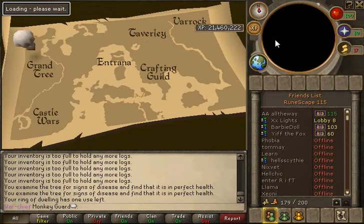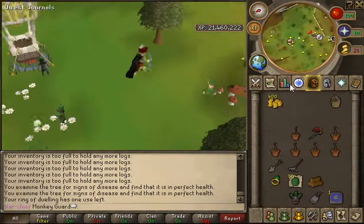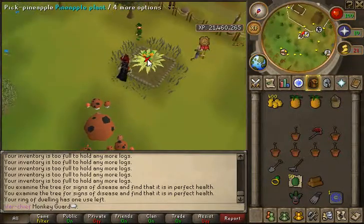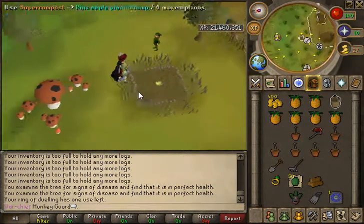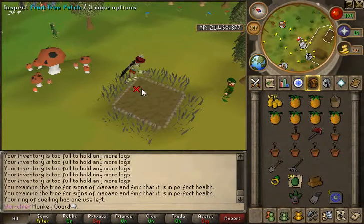Here I'm going to mix it up a little bit. I'm going to start my fruit trees here, which is pineapples. I want to chop down and clear the patch, then use my last super compost and plant a pineapple sapling.